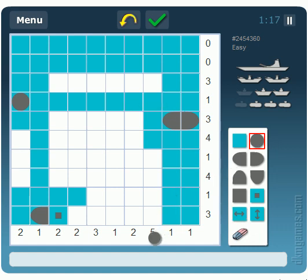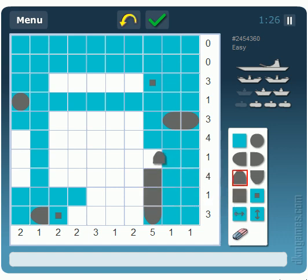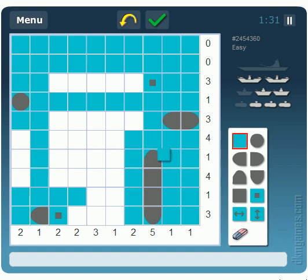Now if you look here, it says five — one, two, three, four, five. We're relatively certain these all have ship in them. I think we found the size four ship. There are no more size four ships — none, none more.